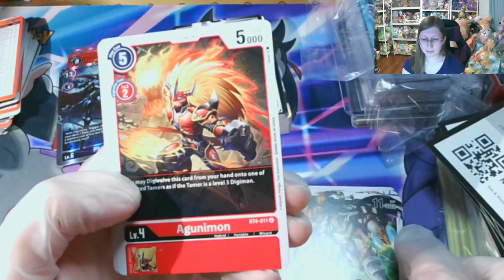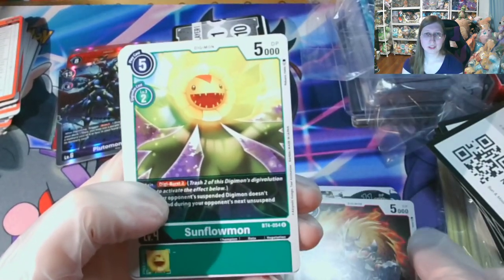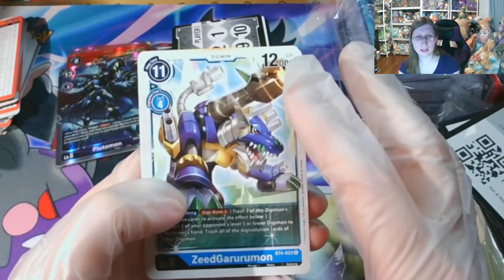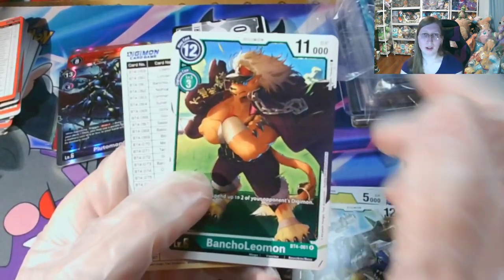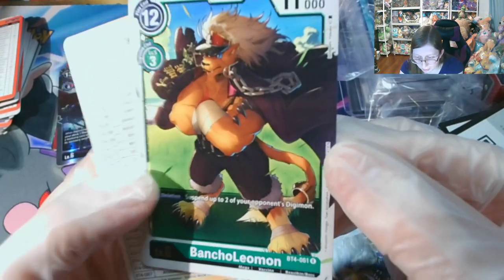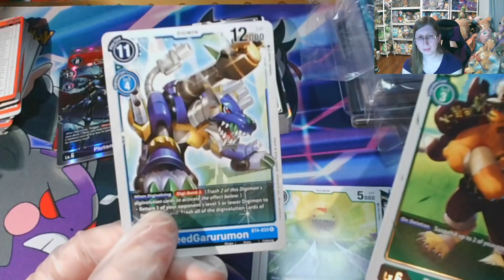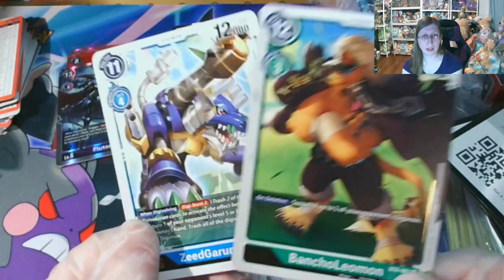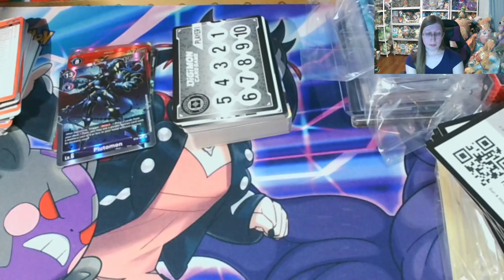Banchogolemon, a Goonimon, Sunflowmon, another Zed Gurumon. Let's see what I end up with — a Bracoleomon. So two rares. I believe you get a rare every pack, and then the last slot can be anything — a rare or higher. So you get like two rares from what I gather. Still some decent pulls across all of the packs.